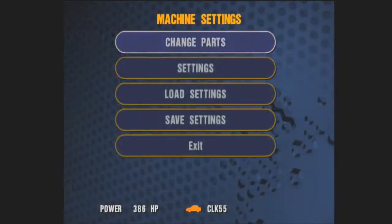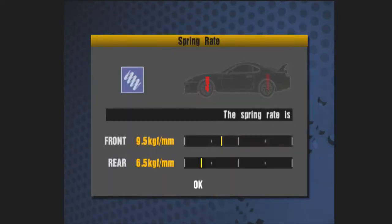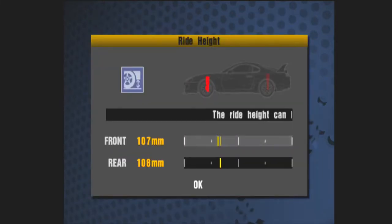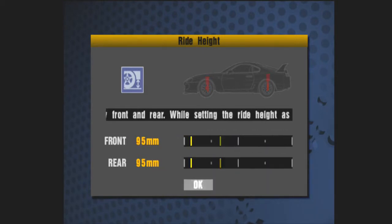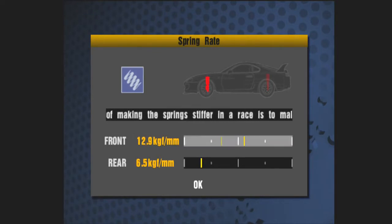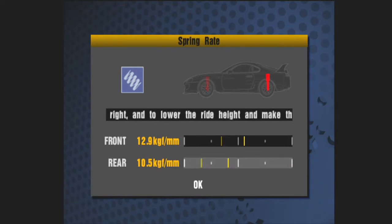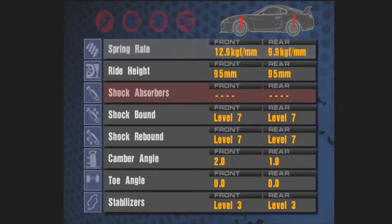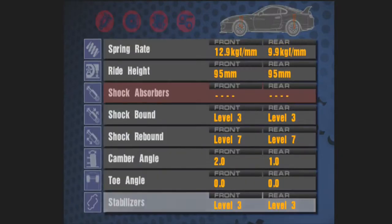This thing really does handle pretty good, at least from what I remember. I'm going to lower the ride height — let's just do 95. And since the front is so much stronger, I probably should keep it. Maybe 12.9 and 9.9. I have about 10.5. I kind of like the way they handled it before, because they had pretty good stability.